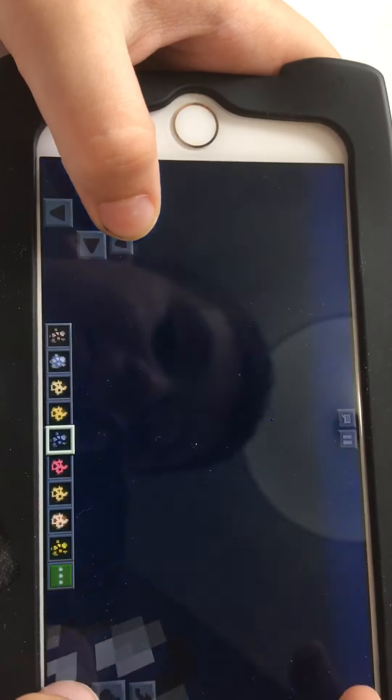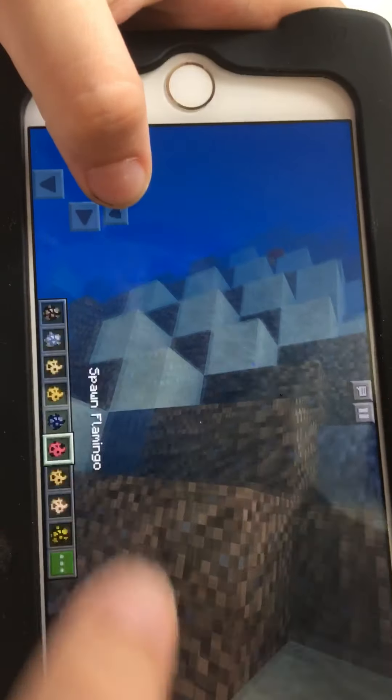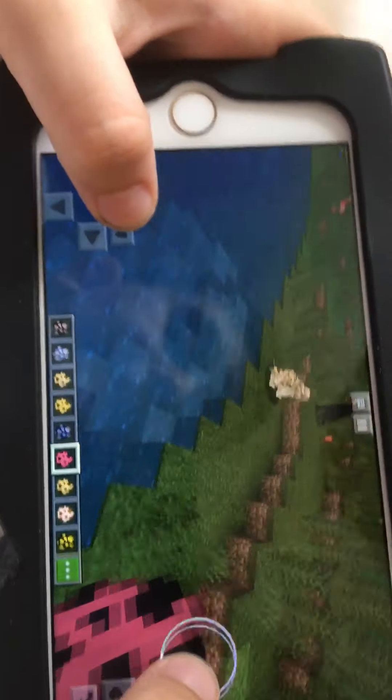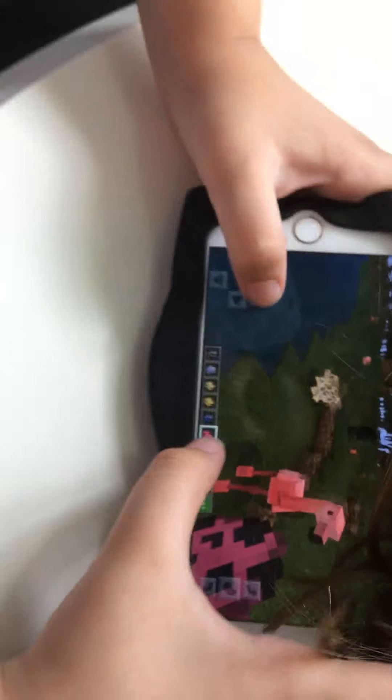We got a manta ray — wow, he kind of looks like a phantom. And then we got a flamingo. Oh, that's so pretty, it's so cute! I'm sorry, Mr. Flamingo.